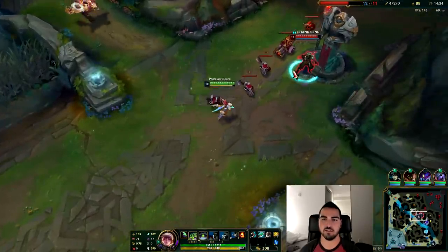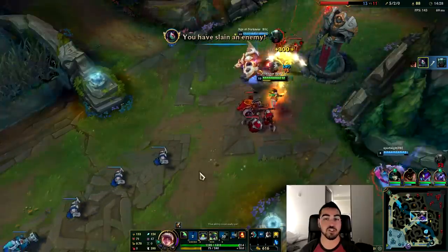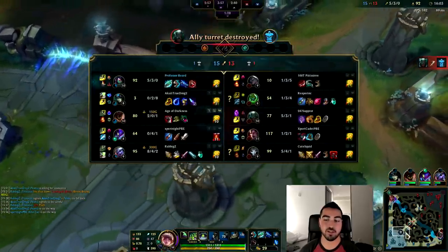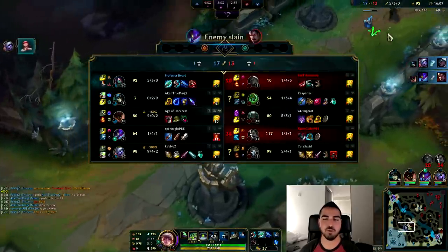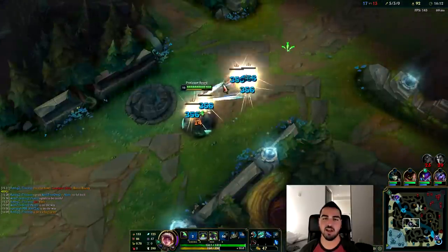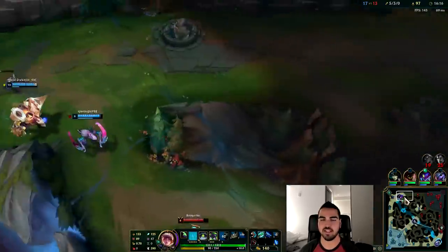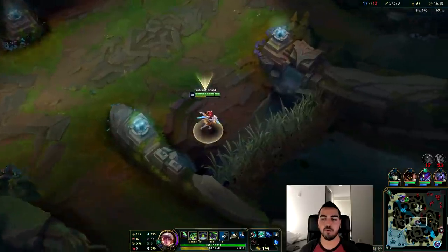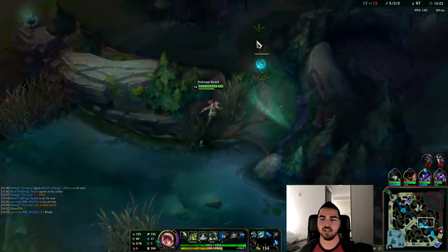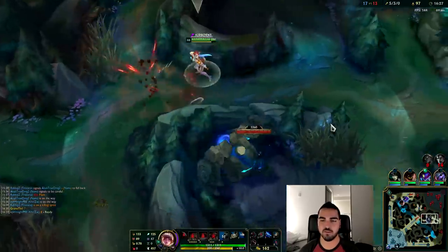We're just going to kill them because we're not priority — our jungler is 0 and 4, and their Pyke can get to us really quickly with his W and Boots of Mobility. I need to be playing fights I can win very quickly or I know I won't die in. If we're outnumbered, we can definitely kill Pyke easily even if Zac shows up, but we can't kill Zac if Pyke shows up because we'd use our spells on a tank and then Pyke will just shred us. So we need to be a little bit more careful moving forward.